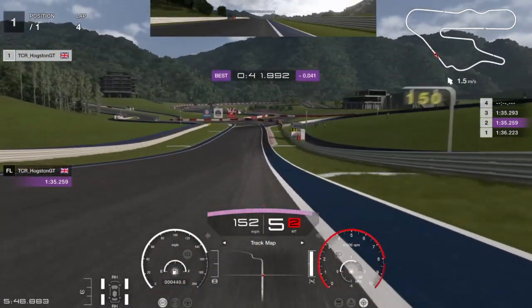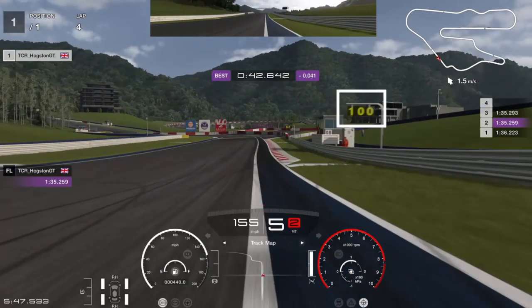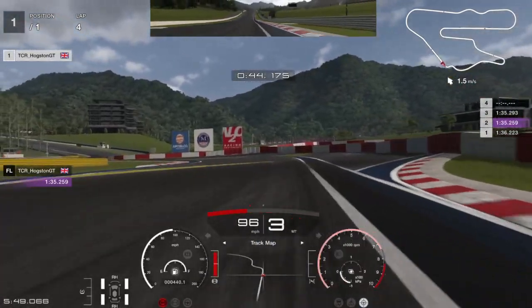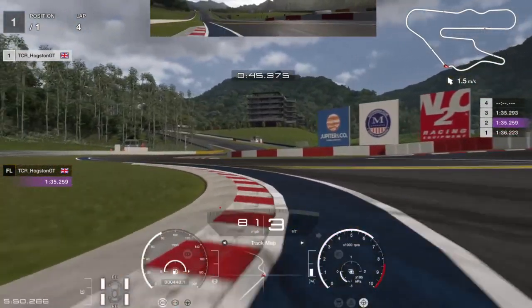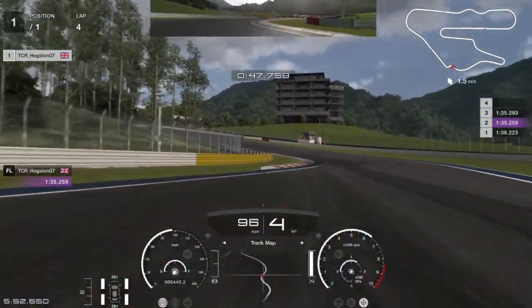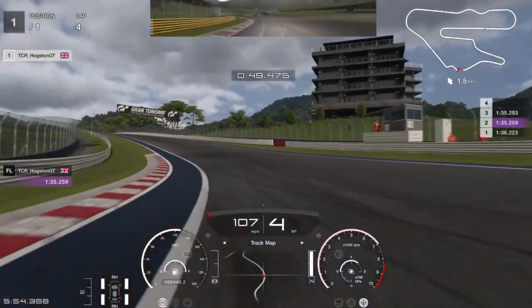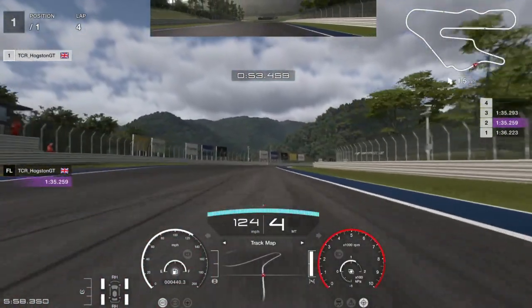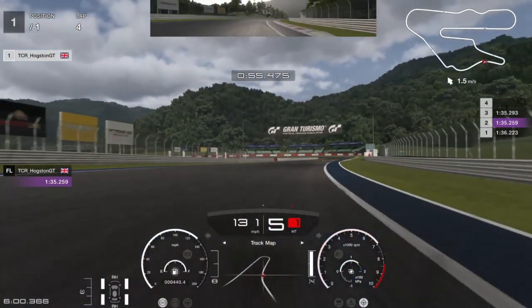As we approach the chicane here, you want to be braking just before the 100 board. Full braking power down into third gear — some may take second. You want to try and really take the first apex as you would normally do, but try and cut as much as you can on the second apex. Be careful because it is a bit of a weird corner — some cars it can throw you off.